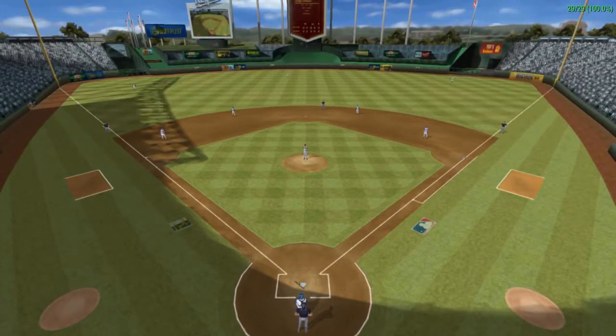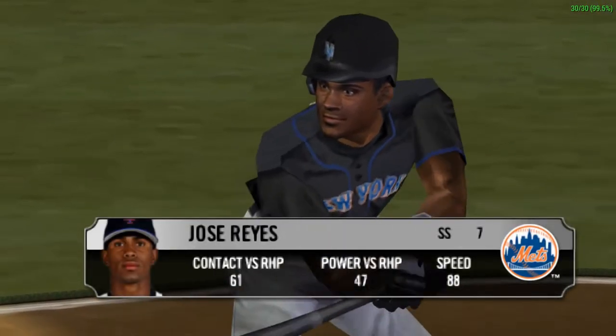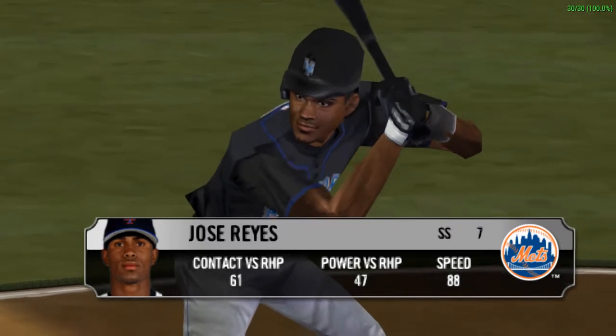Mike, who is the key to this ball game? Cliff Floyd can beat you every time he steps in the batter's box. Keeping him in check could turn out to be a key in this game.